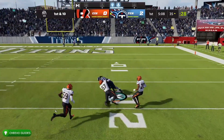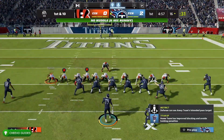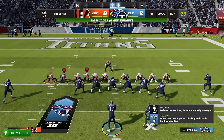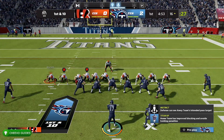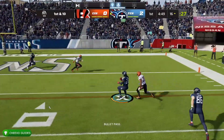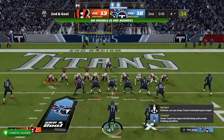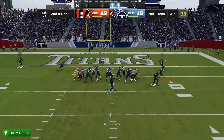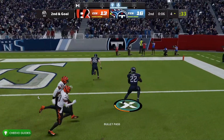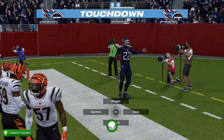Keep doing this play over and over again until you can get a spin, a juke, and a score on the same play. With Derrick Henry, simply run it down the field — throw it to him by pressing RB, which is the button assigned to him in this play. Try to do a spin and a juke in the same play and hopefully get a touchdown. This is much easier the closer you are to the red zone.